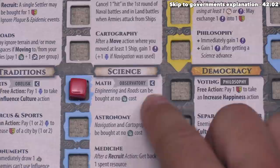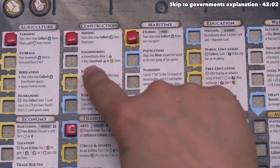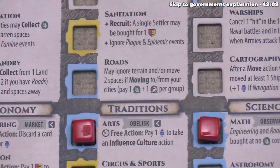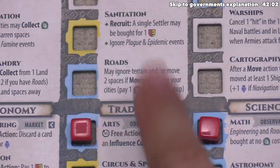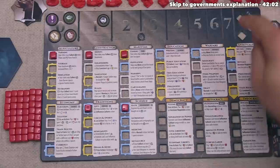The main reason we are going for math is because this effect says that engineering and roads can be bought at no food cost. Engineering is required if we want to construct a wonder — it says we would immediately draw a wonder card and may construct a wonder into one of our happy cities. Going into math with this free advancement is great because now we can advance into engineering without spending any of our food. Roads would also give us flexibility: it lets us ignore terrain or move two spaces if moving into or out of a city, but it costs a food and ore per group activated — spending food and ore is significant, but moving two spaces for one action is also a very significant effect.